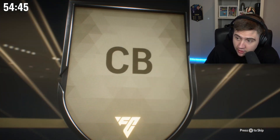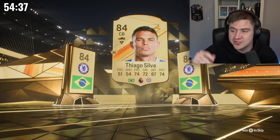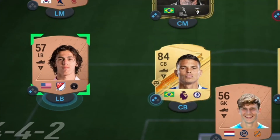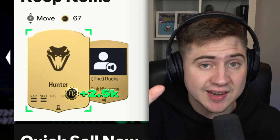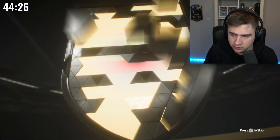Brazil center back, Chelsea — oh! Tiago Silva! I don't even support Chelsea but anyway, 84-rated Tiago Silva is our center back. Mitchell in the left back position as well — another 84-rated. And Hunter, who we are going to sell. We need every single coin we can get. I'm kind of worried because the clock is ticking very fast and we need to finish objectives as soon as possible.